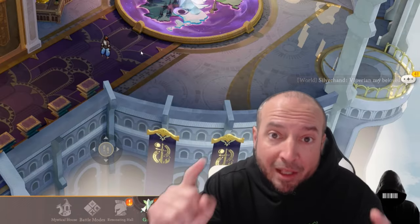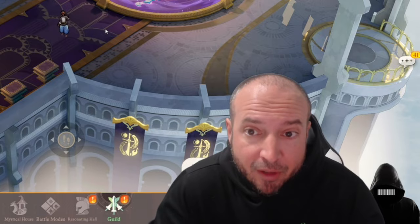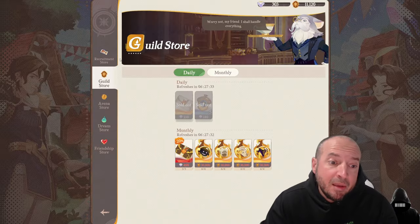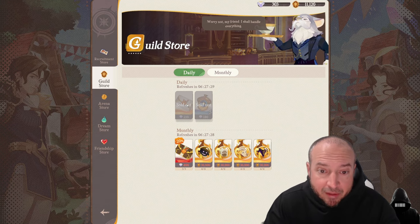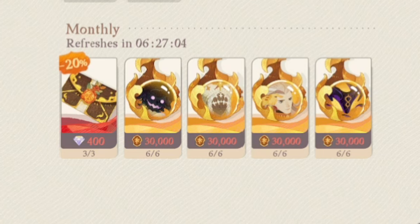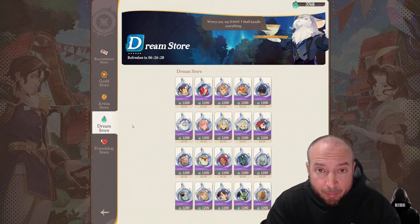Another tip: don't be a loner — join a guild, even if you don't want to communicate. Just join and participate when you can, because in the Emporium you get the daily summon and daily acorns, not to mention guild coins to get sigils. And speaking of the shop, this is why it's important to do arena and max those refreshes — you can get sigils of the legendary heroes along with doing Dream Realm.